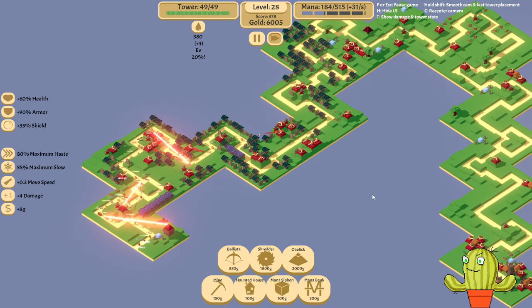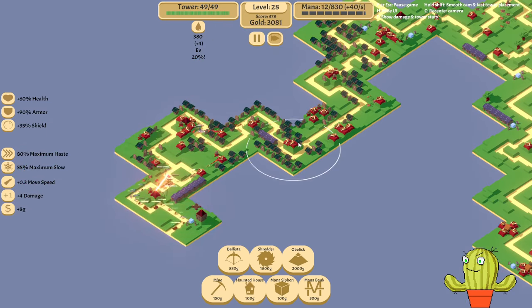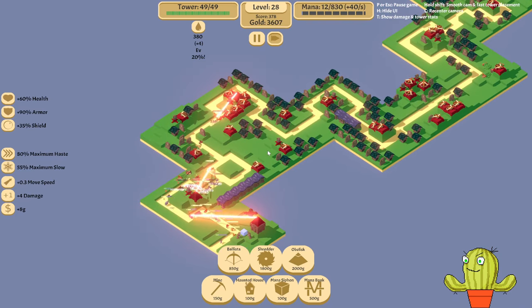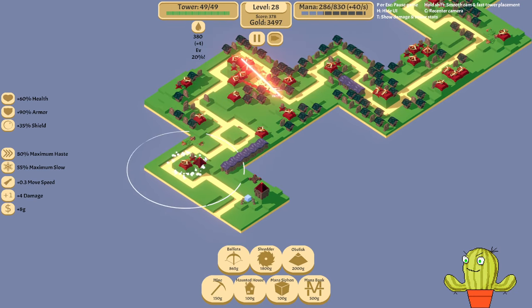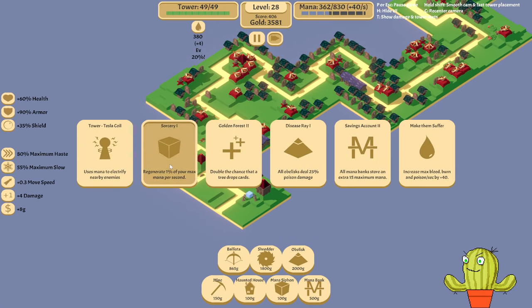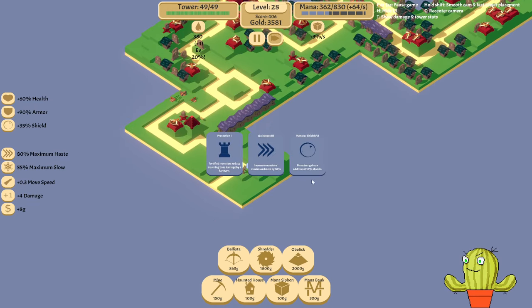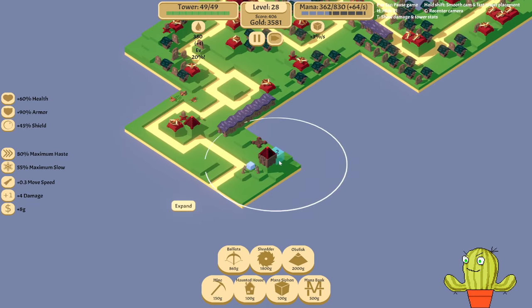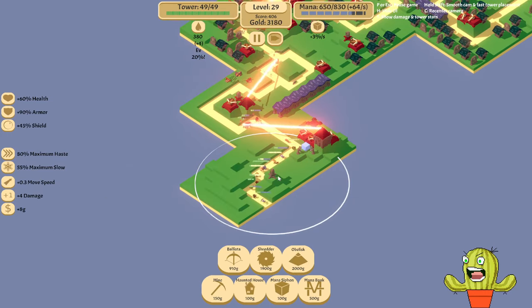Look at this — the power of red! Let's place some mana sustain here — we don't have any mana left. We need that upgrade that gives us percentage mana back. Let's not forget to place ballistas. We need sorcery — additional sorcery. That should be enough to keep our mana satiated.